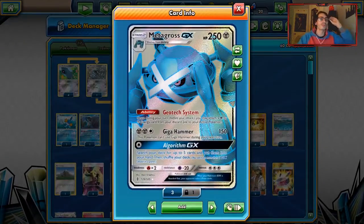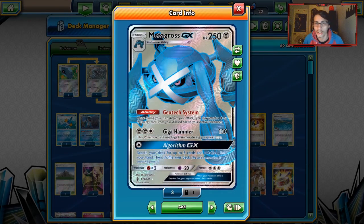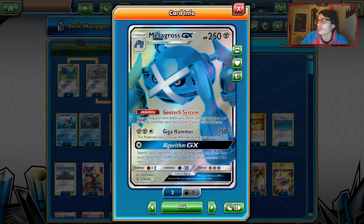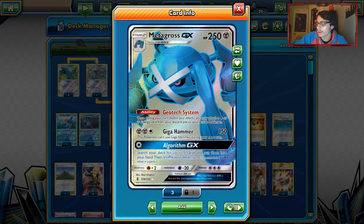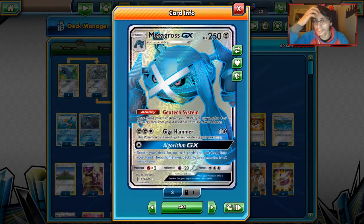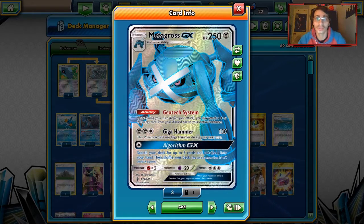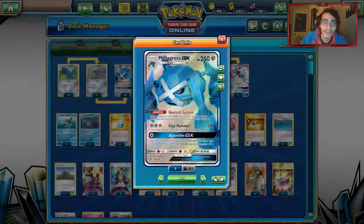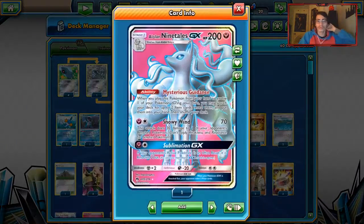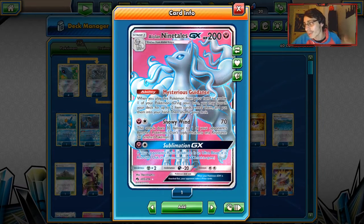Metagross GX has always been very interesting — Geotech System and Giga Hammer are pretty good, especially chaining with Max Potion. It's a very strong card. Metagross has lost a little recognition lately because of Blacephalon, which is a fire type and just destroys Metagross. But this list is there to help with that matchup. First off, there's Ninetales GX — this card is popping off right now.